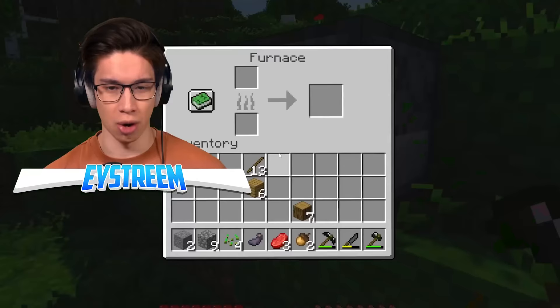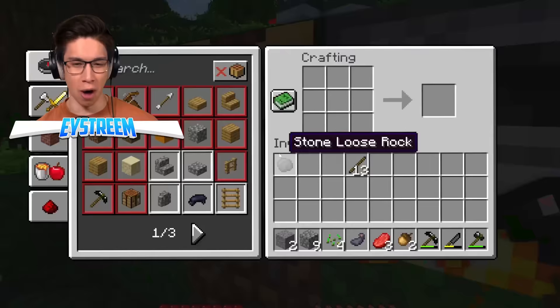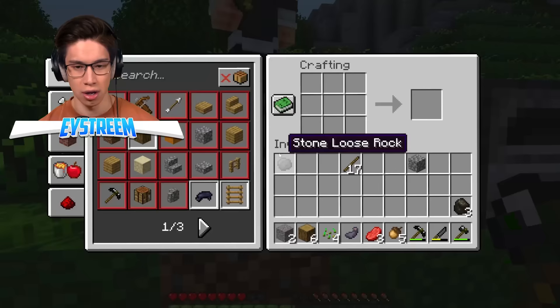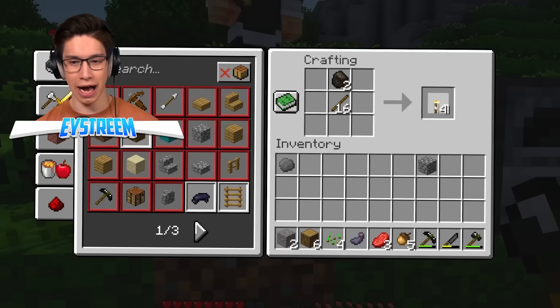So we can make ourselves some charcoal first. Charcoal still works, Ethan. And I'll make another furnace here and we can cook our meat in here. I got some charcoal and let's make some torches. I've got a bunch of torches, Ethan. Look at that — torches!